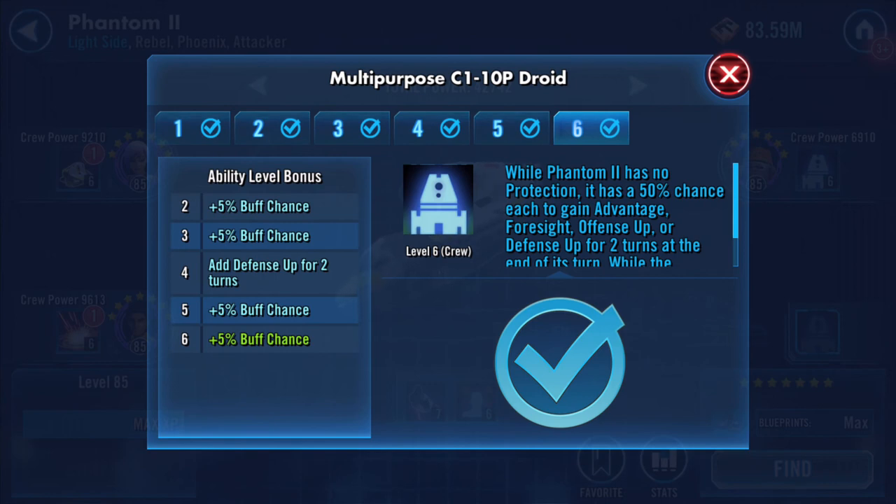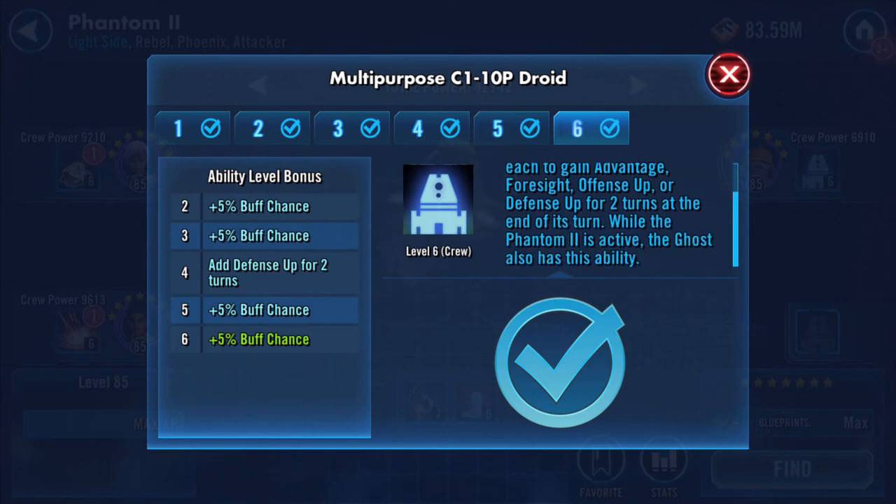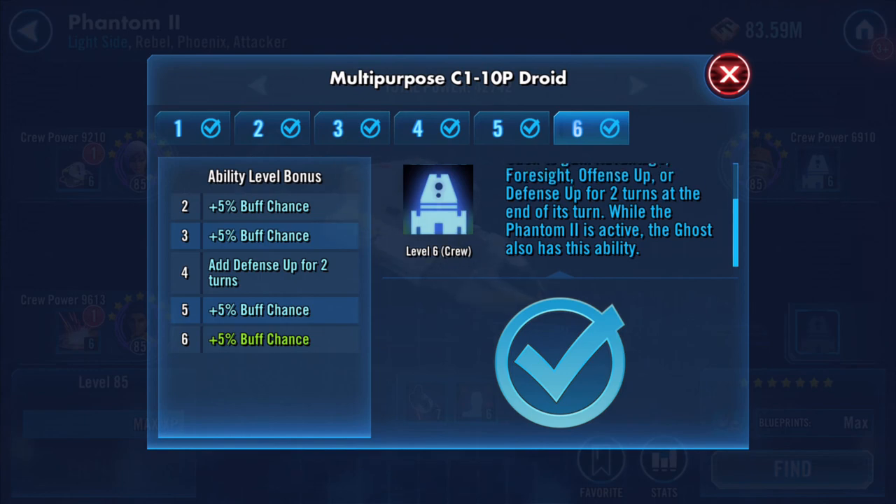New ability unlocked: while Phantom 2 has no protection, it has a 50% chance to gain Advantage, Foresight, Offense Up, or Defense Up for two turns at the end of its turn. While Phantom 2 is active, Ghost also has this ability.